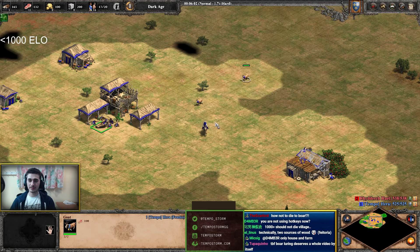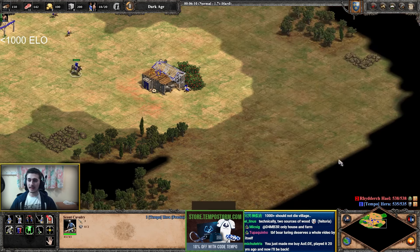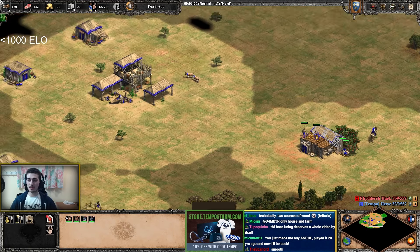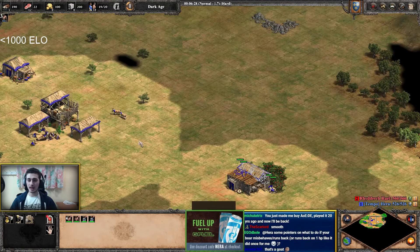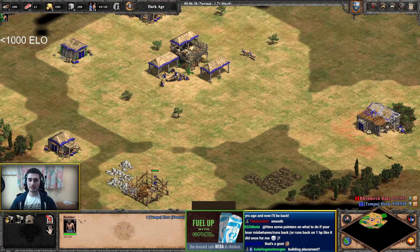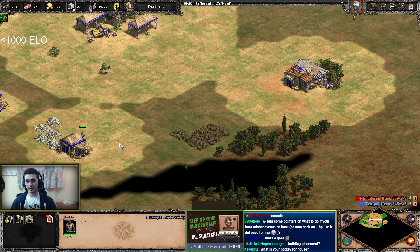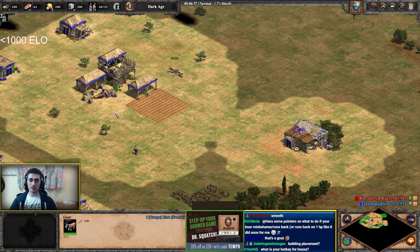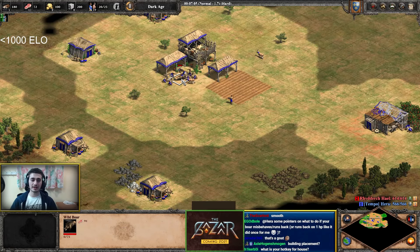That's how you get your boars under your Town Center. Make another house using hotkeys, and continue scouting for sheep. At this point I have four on berries, some villagers on the hunt — good food income — plus a source of wood. I can also see a deer for later, but for now I'll focus on sheep and finding a good place to make some farms. My plan is to go to Castle Age, make Knights, then Paladins in Imperial.